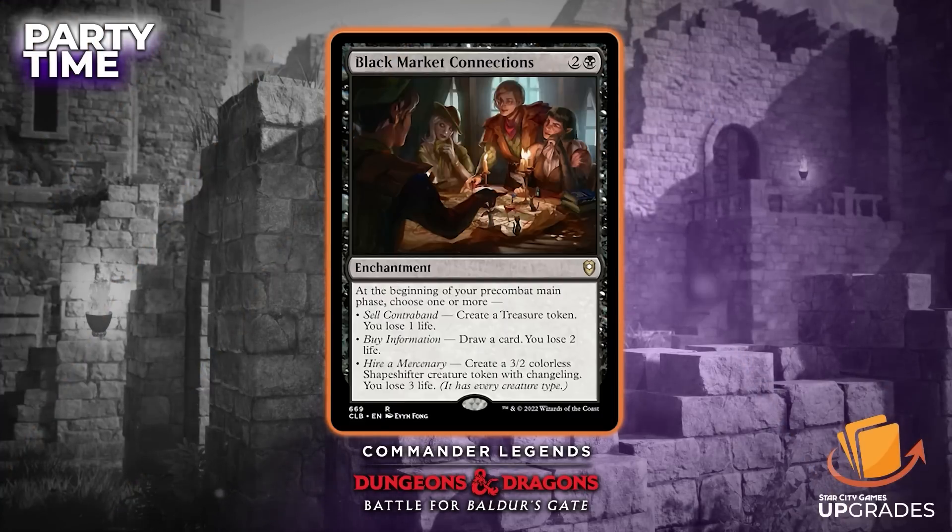This is the other one that a lot of people are going to like: Black Market Connections, two and a black enchantment. At the beginning of your pre-combat main phase, choose one or more: create a treasure token, you lose one life; draw a card, you lose two life; or create a 3/2 colorless shapeshifter creature token with changeling, you lose three life. At Command Fest Richmond the person playing this deck chose six life every single time — which is the correct choice. They understand how to play with Sylvan Library. It's just absurdly good. Getting to choose one or more is very, very powerful.